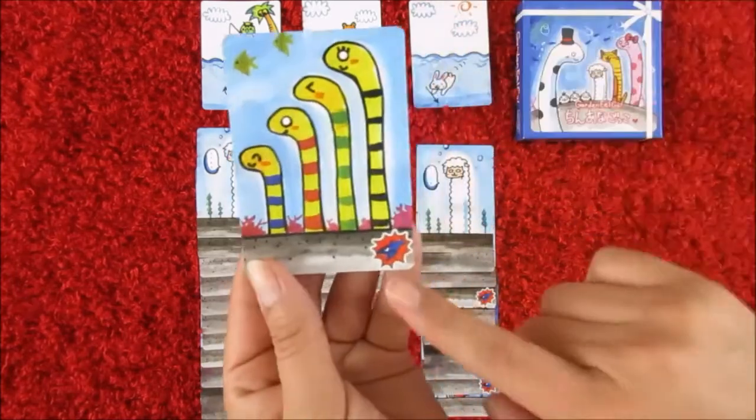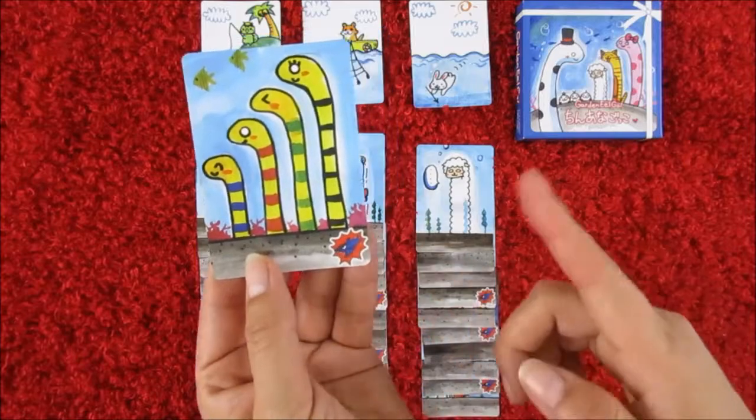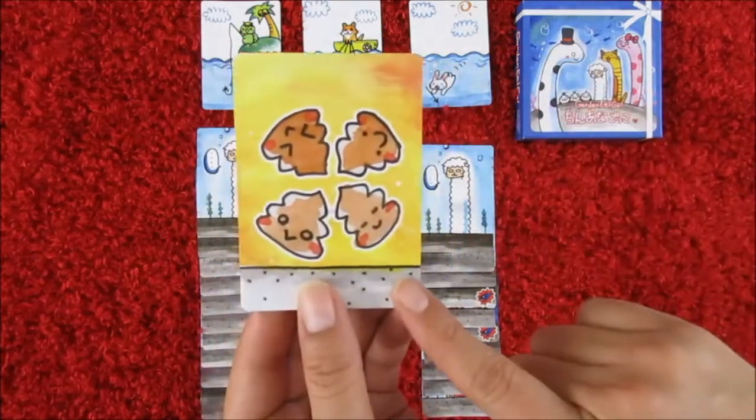However, if an eel that we collect has a shark next to it, it will turn the next card that we collect into negative points.